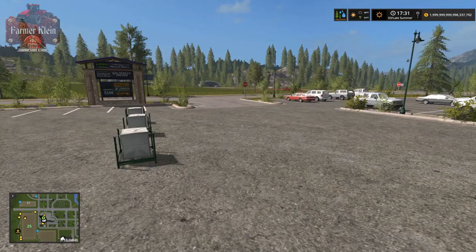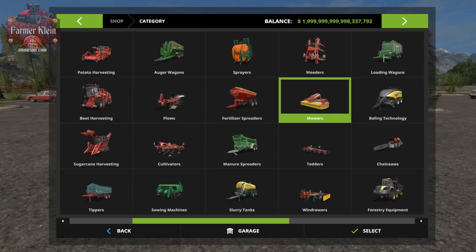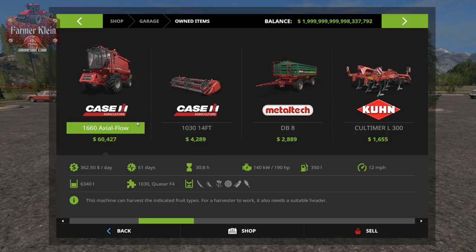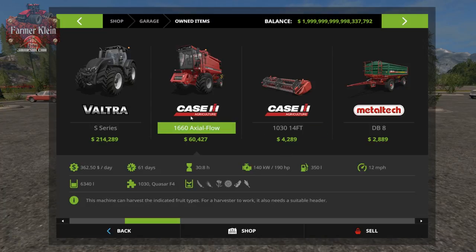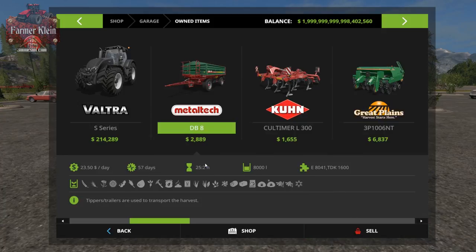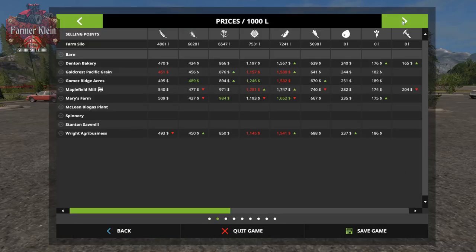Let's talk strategies. One strategy I like is to only own the equipment I need for the immediate or current tasks. Look at our garage — we start with a harvester and header. On Goldcrest Valley with Seasons, there is no need to own a harvester on Day 1, because you're not going to be harvesting anything for at least half a game year. Sell it right away. There's no use keeping it around and tying up money in daily maintenance.